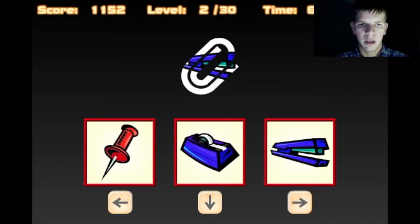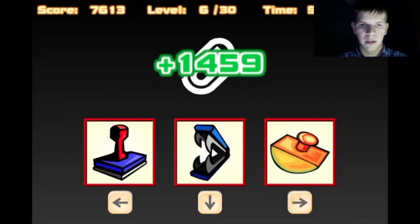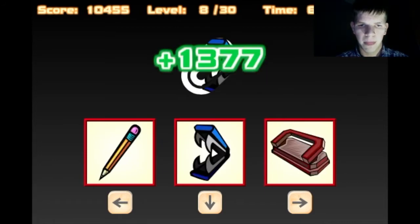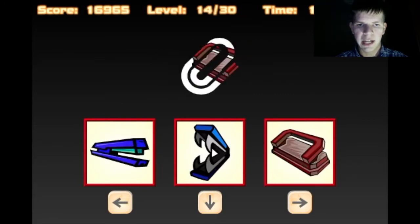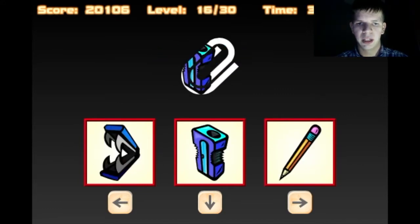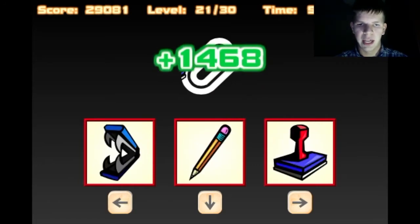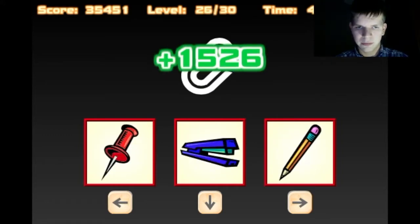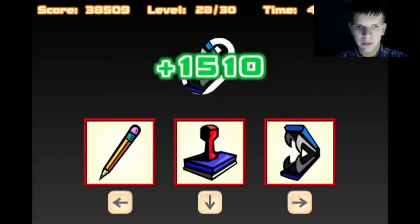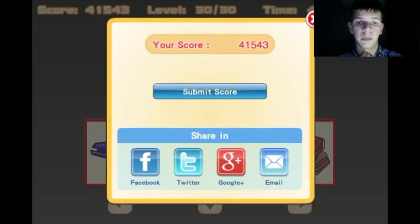Immediately started — pencil, pencil, stapler, pin, pencil. Let's go! Oh no, I clicked the wrong thing again. It feels so stupid when you know you've just clicked the wrong thing in a game that's supposed to be really, really easy. They moved by so quickly as well. That was pretty good with the keyboard — we got 41,000 points right there!